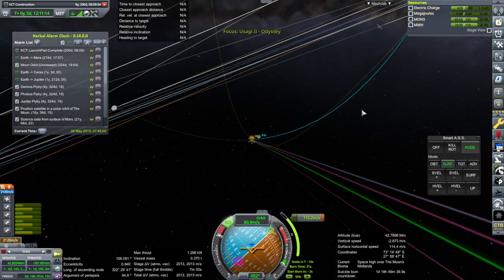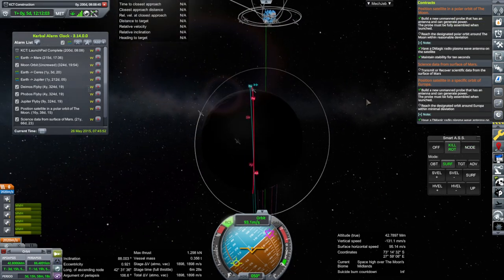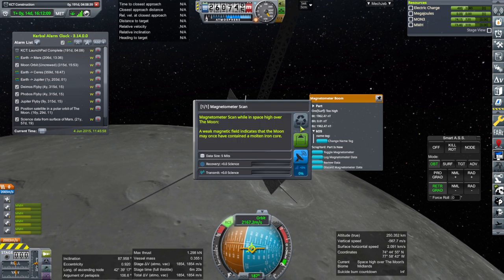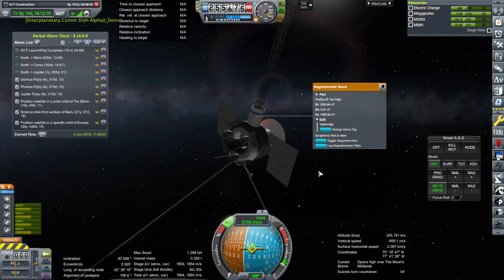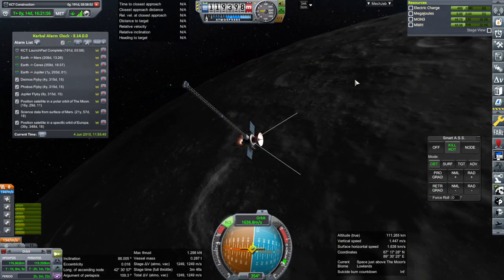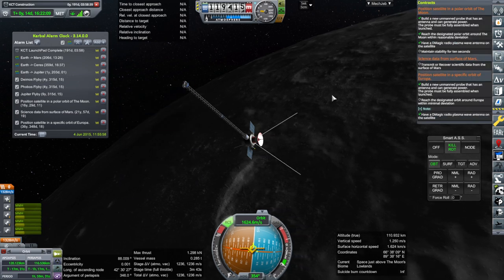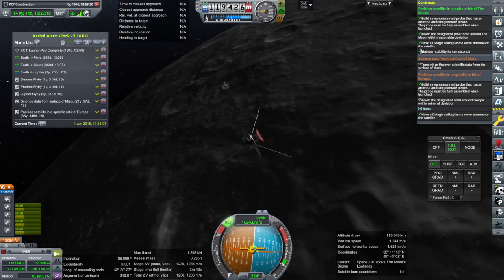Tilting will entail a suborbital trajectory temporarily. We'll have to do some correction. Let me just match periapses. We do have to collect science for the moon orbit contract. Let me just transmit the null science for it — I generally view the science requirement as just proving that you have a signal. Altitude-wise that shouldn't be too far off. It's happy with it — it just needs stability. We were a little bit off on inclination, but it's got some tolerance. We've got the polar orbit of the moon satellite done.